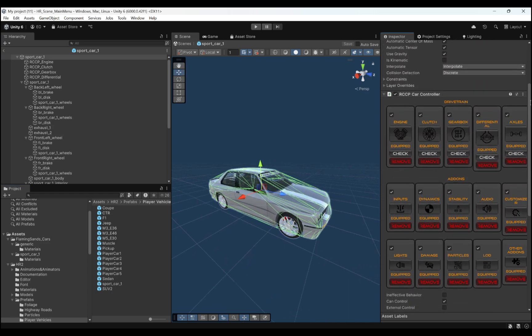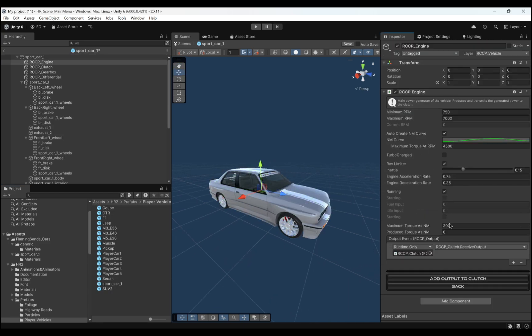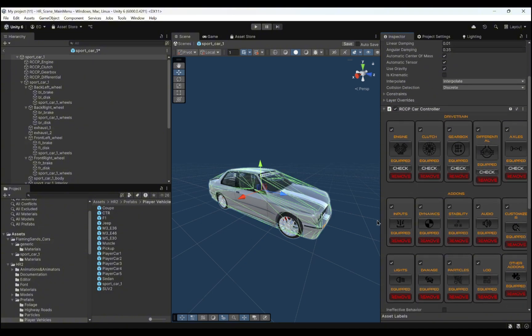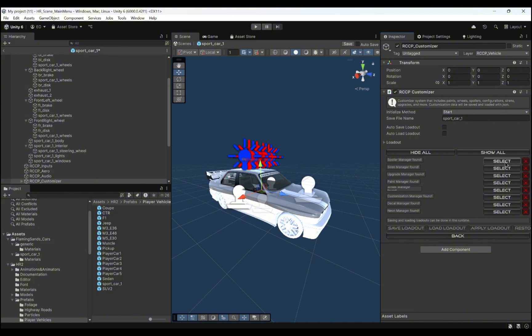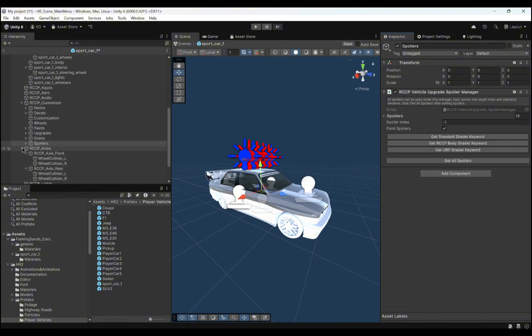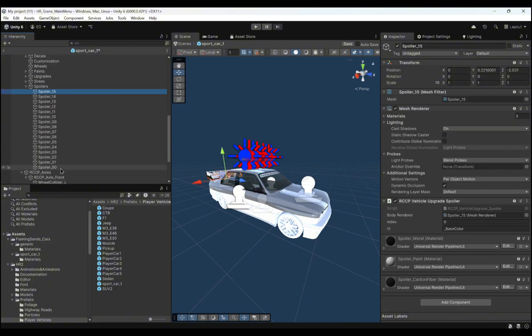Now that we're sure our new vehicle is working properly, we can move on to the details such as lights, exhausts, customization systems, and others. The more detailed tutorial video on vehicle setup and configuration can be found in Realistic Car Controller Pro's video tutorial series on YouTube.